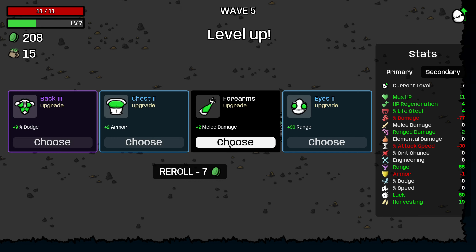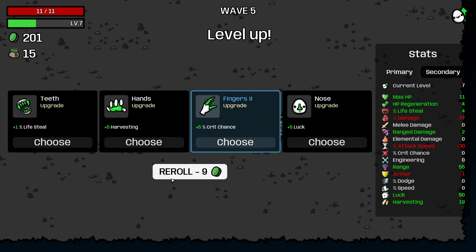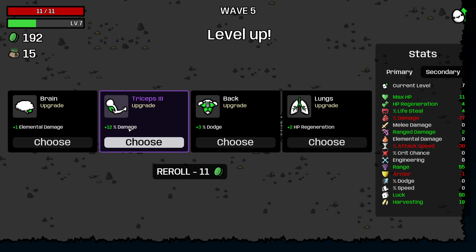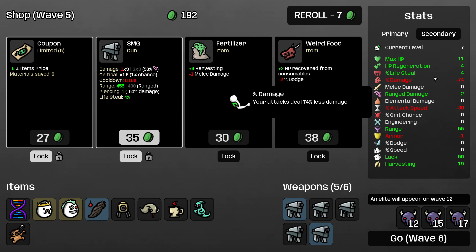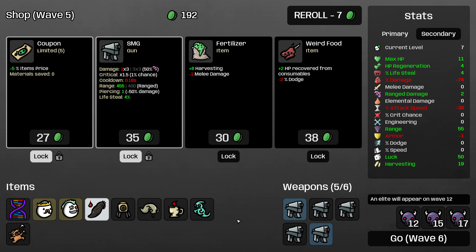We'll take a ranged damage here, and then I could start building dodge with 9%. I really would prefer this was HP. I'm going to roll — buying dodge when our HP is going to be so low just doesn't make much sense, so I'm going to roll for health or just more damage. 12% damage gets reduced by 80%, so this is a pretty small increase to our damage output, but I think I'm going to take it anyways going up to negative 74.